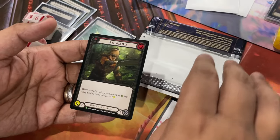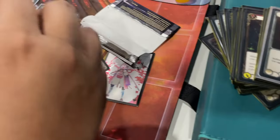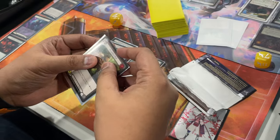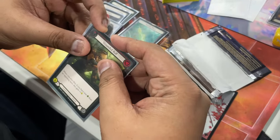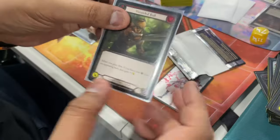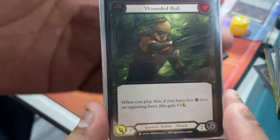They're all worth something. Wait — Crown of Dichotomy. You first printed the Wounded Bull in RF? The RF Wounded Bull is $84. So anyway, that's our pull. Let's go. If you're interested to buy it, message me. Thank you to our 100-plus subscribers!